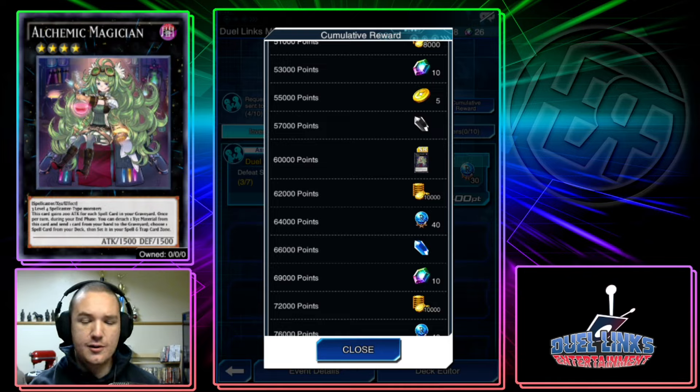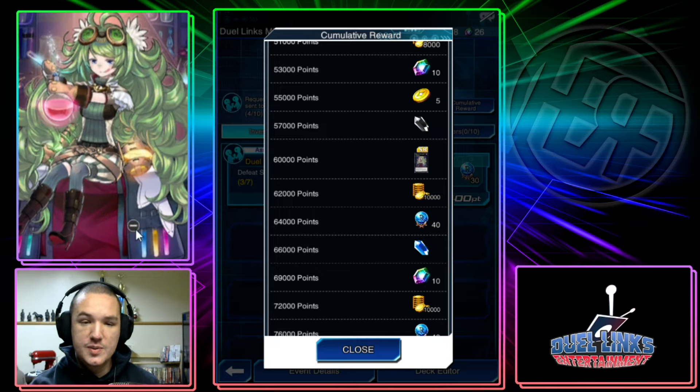This card gains 200 attack for each spell card in your graveyard. Once per turn during your end phase, you can detach one Xyz material from this card and send one card from your hand to the graveyard. Then choose one spell card from your deck and set it in your spell and trap card zone. There are two big problems: A, it requires three level four spellcaster monsters.